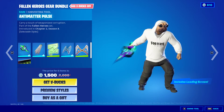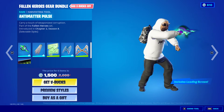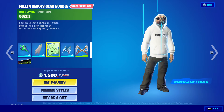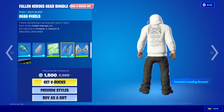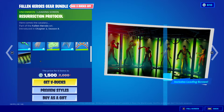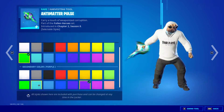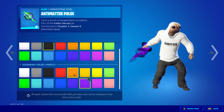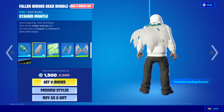Alright, the Fallen Heroes Gear Bundle. We have the Anti-Matter Force, the Stained Mantle, Oozee, Dead Pixels, Back Blame, Dual Reaper, Motor Con, and the Resurrection Protocol loading screen. And I guess we do have Styles, so we can change the color.